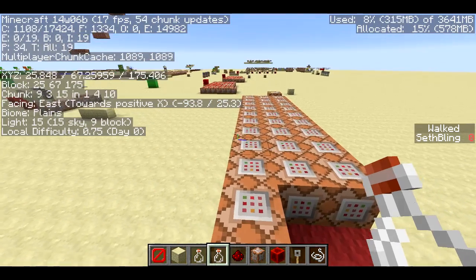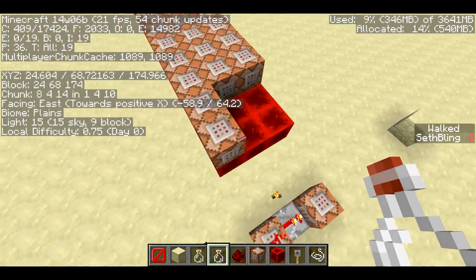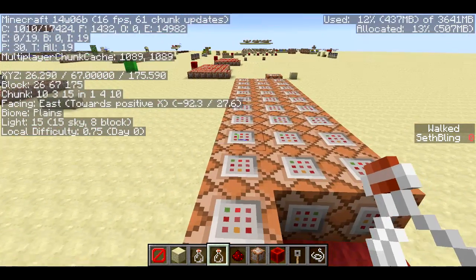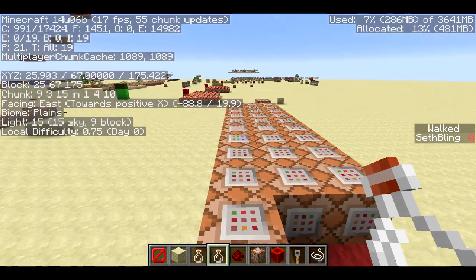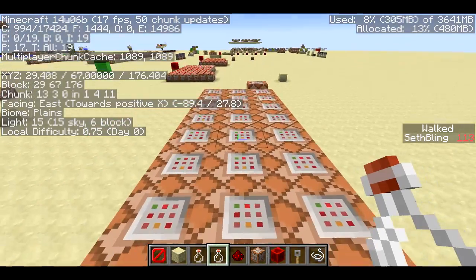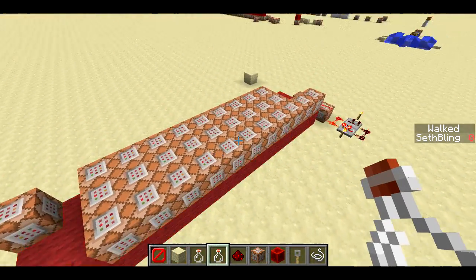The cool thing about this is we can actually determine the order in which the command blocks are going to run. If I press F3, you'll see I'm looking in the positive x direction, and then over here I'm looking in the positive z direction. When you organize redstone blocks like this and fill up an area, the game always runs the commands the same way — starting at the lowest x and z value, counting up in the positive x direction first, then moving to the next row in z. So this last one is the last command block that gets run, and I take advantage of that with this contraption.